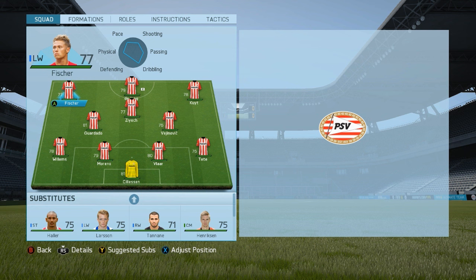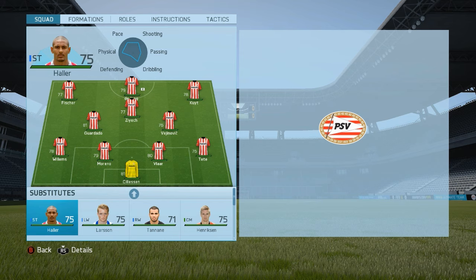We have Fischer on the left from Ajax, De Jong as striker from PSV, and then Kuyt from Feyenoord at the right wing. Then we have Ziyech from Twente in our CAM position. We have Guardado from PSV together with Feyenoord's midfielder as our center midfielders. Then Willems as a left back from PSV, Moreno from PSV as center back, Flar from AZ as center back, and then Tate from Ajax as right back and Cillessen from Ajax as our goalkeeper.